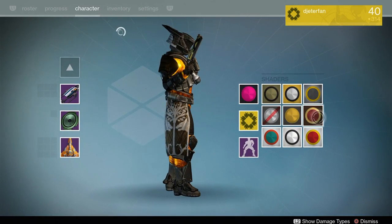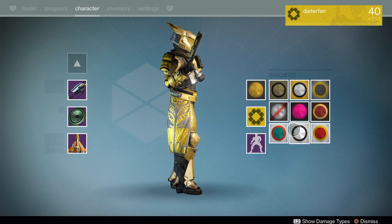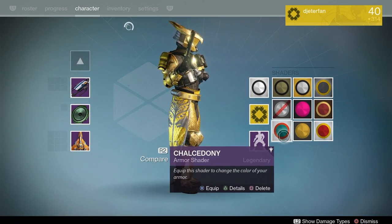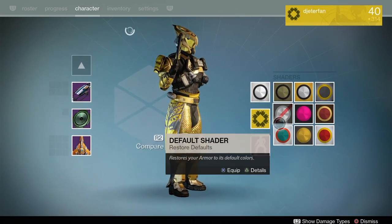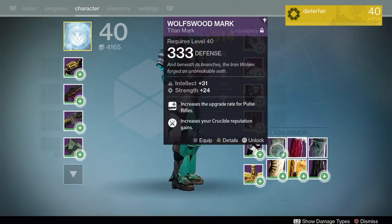They've also overhauled the menus and the way the progression screen looks. They've made room for the books that are coming with Rise of Iron, and even moved some icons to make things look a little cleaner and save up some space. They have also nerfed a couple of weapons and rebalanced a lot of things, but cosmetics-wise that's pretty much all they've done.